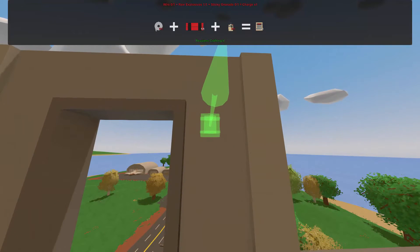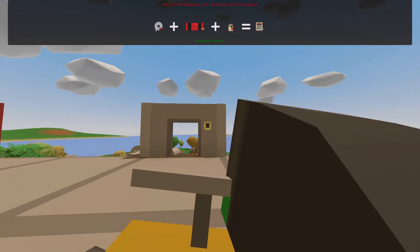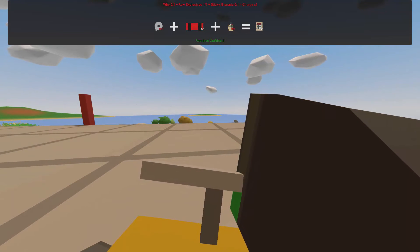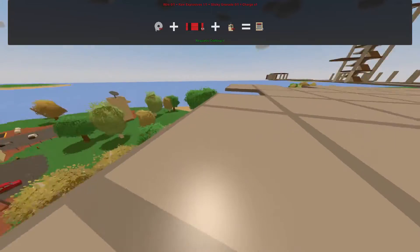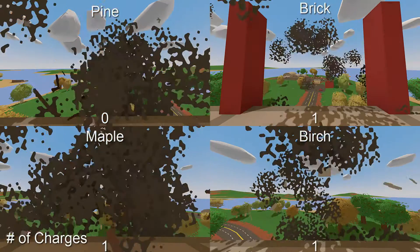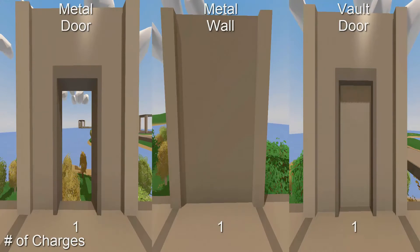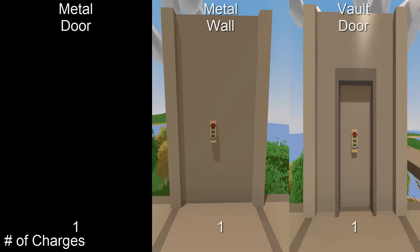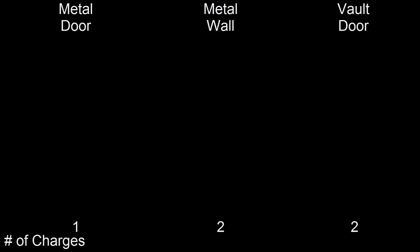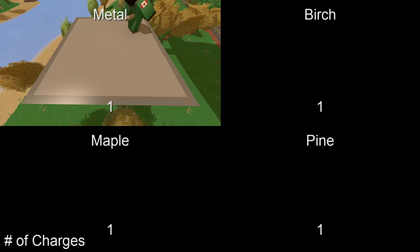Now we move on to charges. Charges are a placeable explosive with a major drawback in that a detonator is required in order to set one off. However, in my personal opinion, these are the best explosive, needing less raw explosive material to craft than rockets and dealing around the same damage to structures. These charges make mincemeat of walls, only requiring one charge per wall with the exception of metal walls. Metal structures do not perform much better — charges destroying the cheap metal door in one charge, and the wall and vault door in two each. All roofs in this case survive the same number of charges as their wall counterparts do.